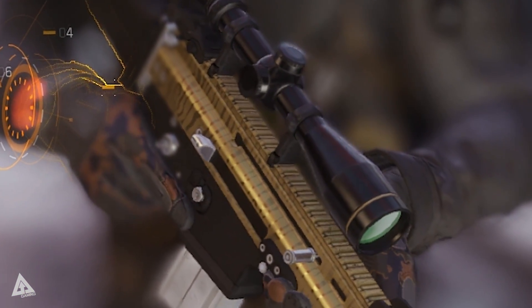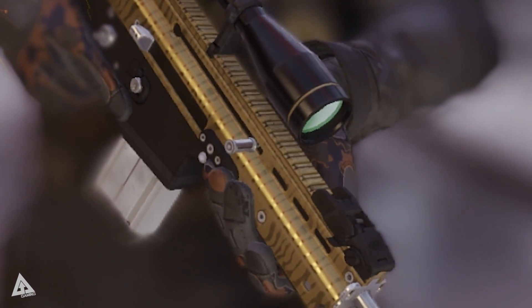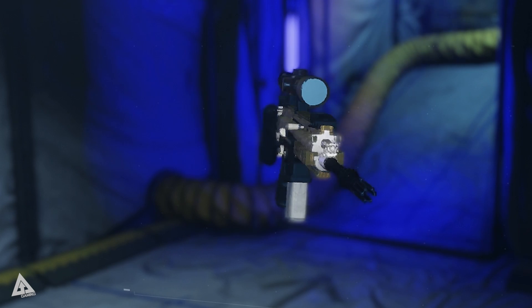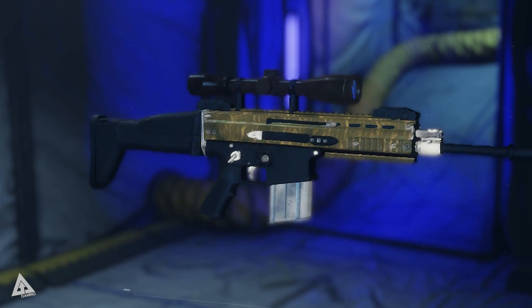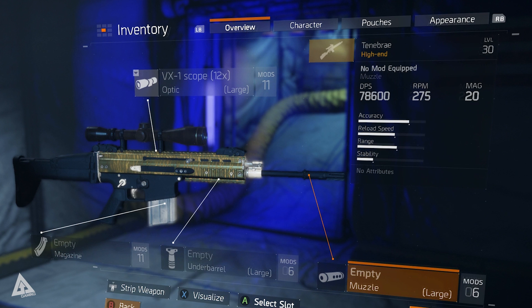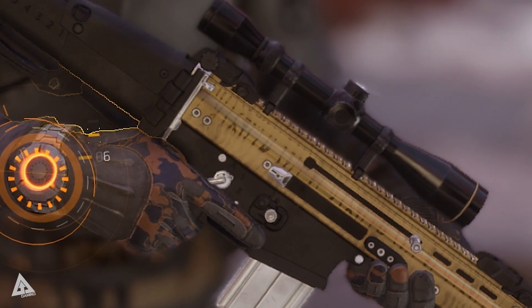Tenebrae comes with a pretty cool golden tiger stripe pattern down the majority of the gun, with the surrounding regions remaining a solid matte black. The base model for this gun, the SCAR, or Special Operations Forces Combat Assault Rifle, is actually constructed so as to be extremely modular, extending as far as barrel changes to allow the use of different calibre rounds, and as such the in-game counterpart supports pretty much all forms of mods.